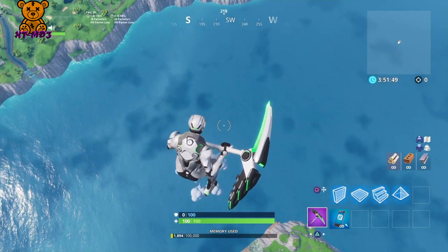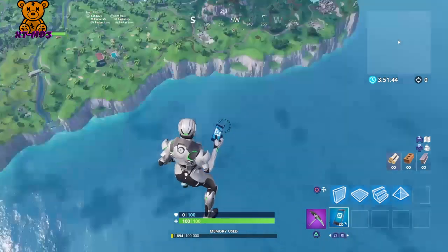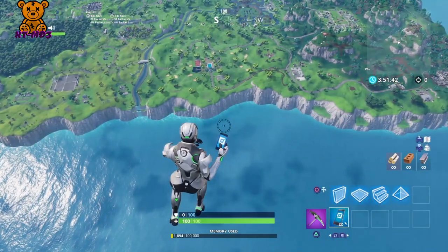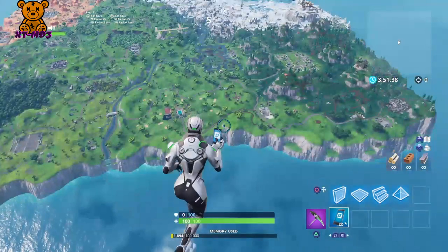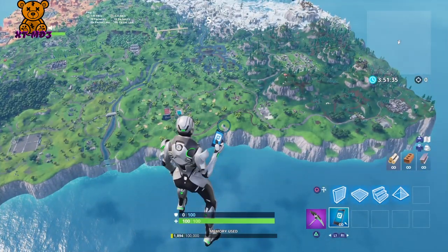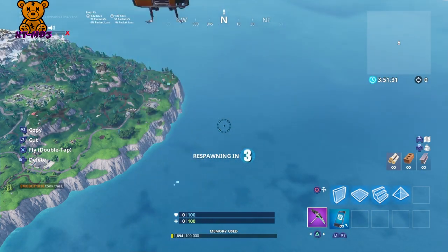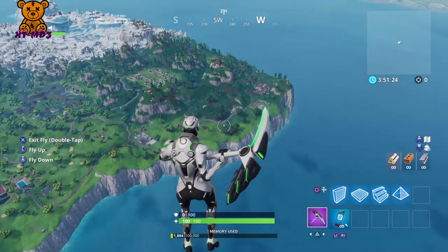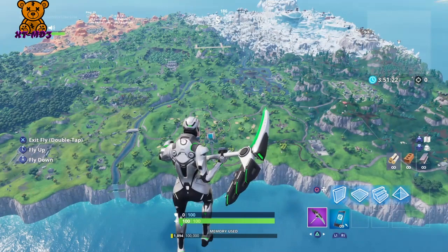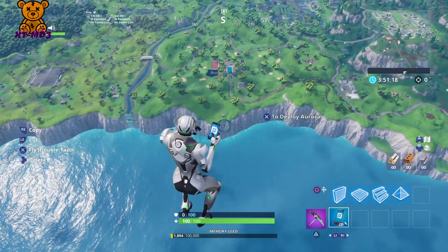Once you get up here you can't really do anything — you can just walk up here and you'll fall if you go a little bit further down. That's okay because you can just fly. What I tried was respawning — I thought it might bring me to the island, but it doesn't. What it does is bring you back to the hub.